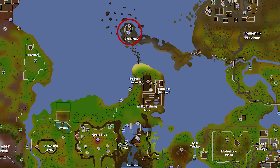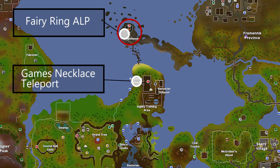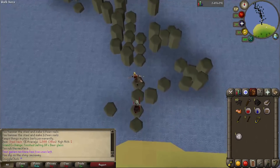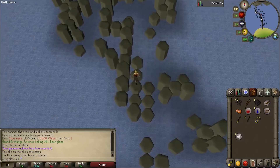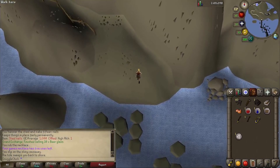To start the quest, we need to get to the lighthouse north of the barbarian outpost. The fastest ways to get there are either to use the barbarian outpost teleport on your games necklace, or if you have access to fairy rings, you can use the fairy ring teleport ALP. If you're coming from the barbarian outpost, you've got to get across this rocky path, which can take a few tries.